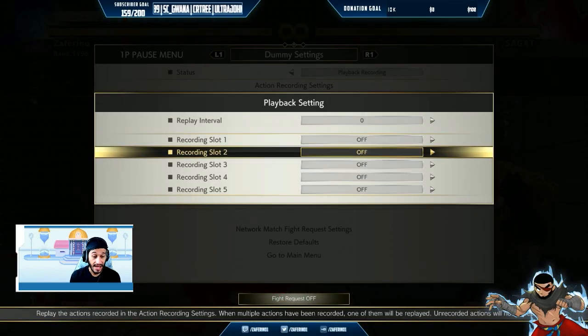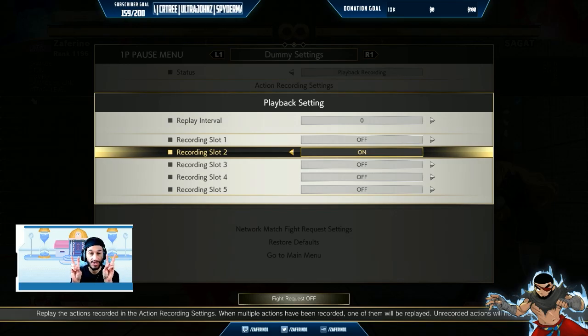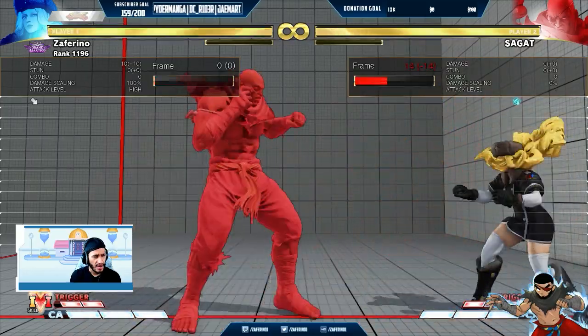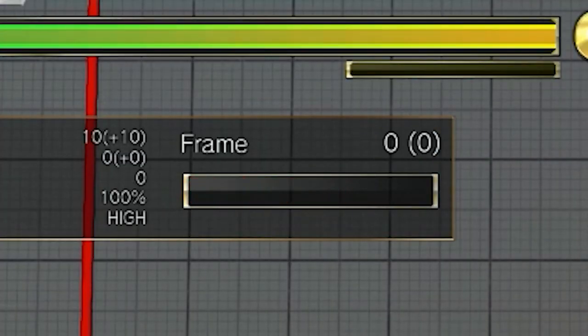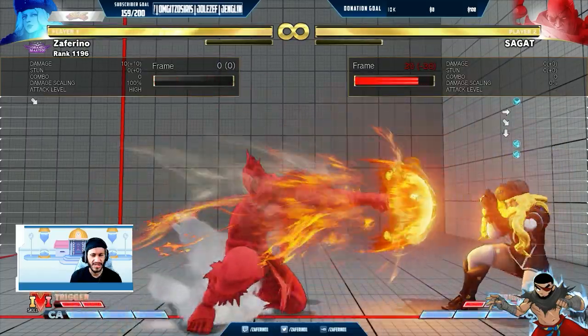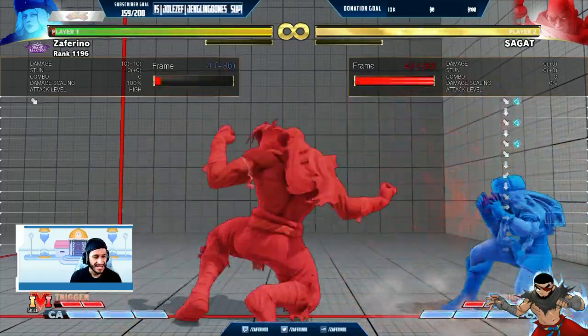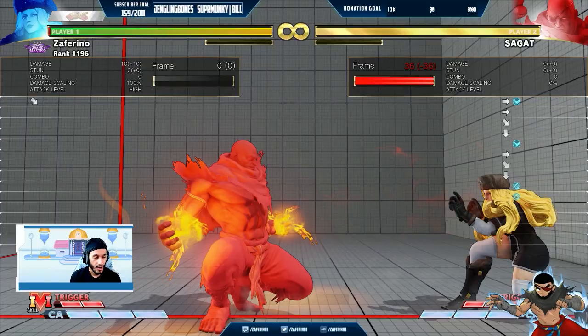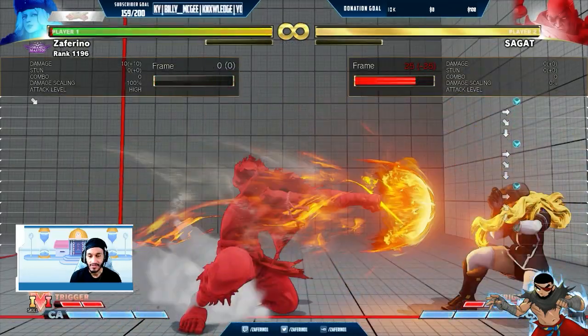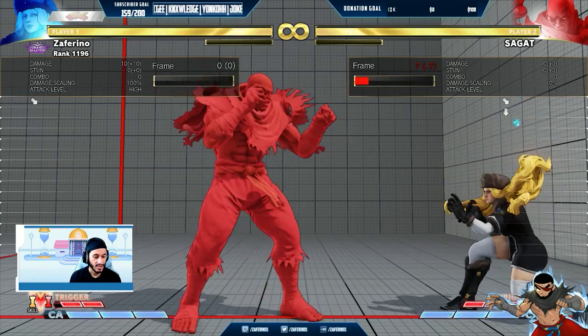So before I explain what happens in that, I'm going to show you the lesser disciplined versions of this fireball trap. So you see here, if you look at the frame advantage, the advantage differs. It goes from plus 10 to plus 8. Can you see that there's an inconsistency there? So why didn't it stay plus 10 all the way through? The first recording stayed plus 11, and we're at the same exact range, so something changed.